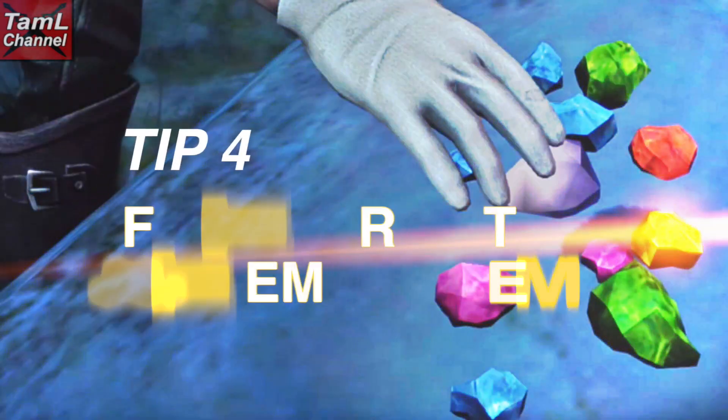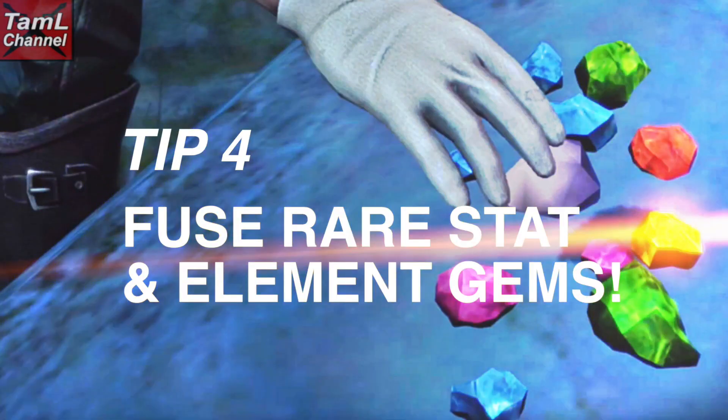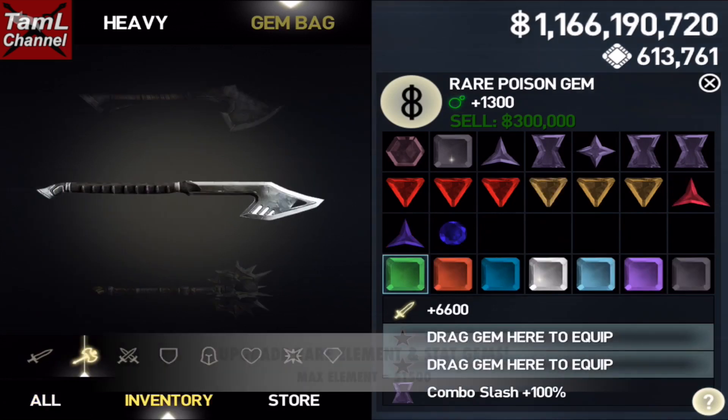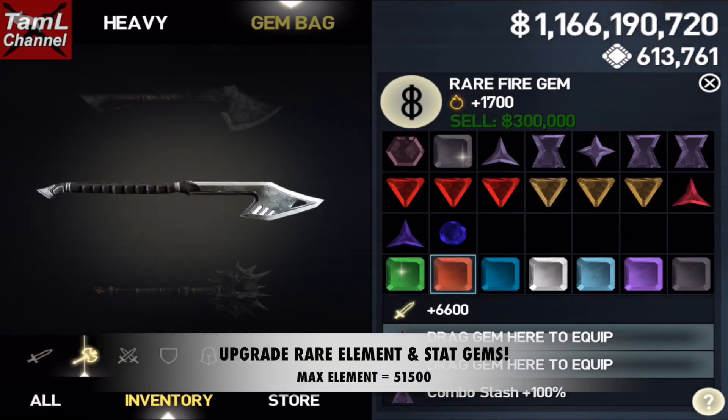My fourth tip is making and upgrading rare stat and element gems. You can upgrade your rare element gems and stat gems, and I've got videos on how to do that which I've put in the description under this video.